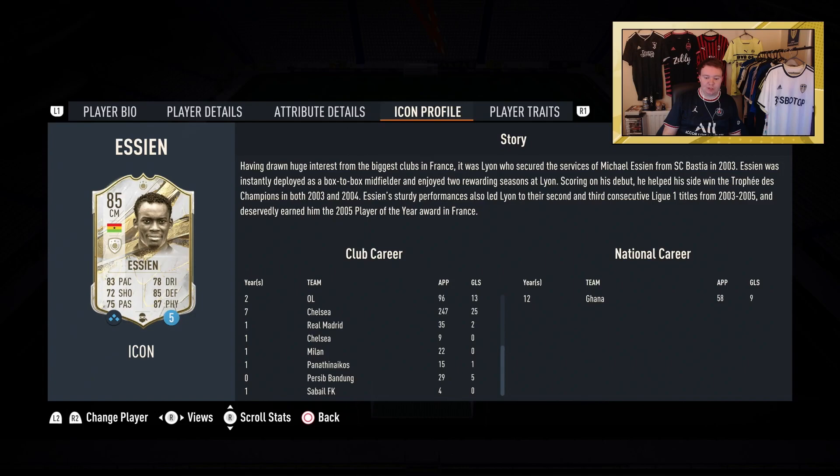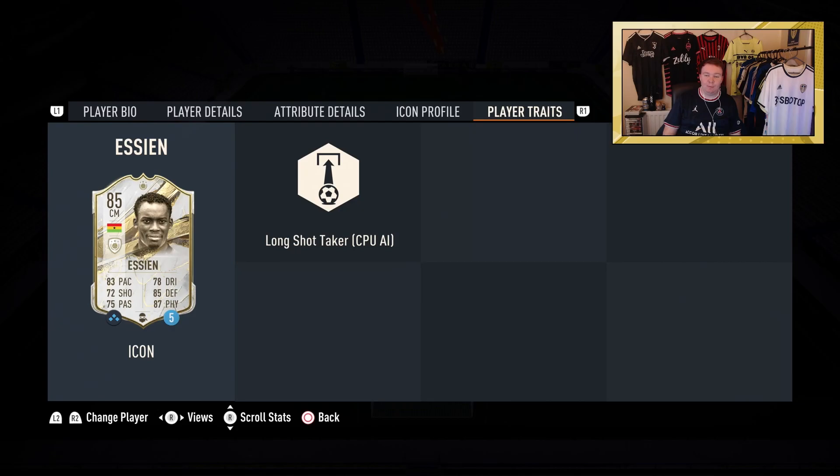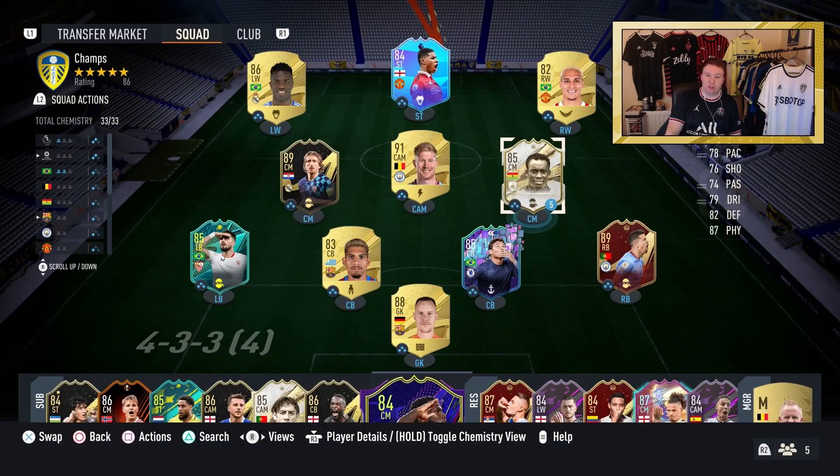As we can see here, most of his career was played for Chelsea, then Real Madrid, Milan, and 12 years for Ghana. His player trait is long shot, so expect some incredible power shots.